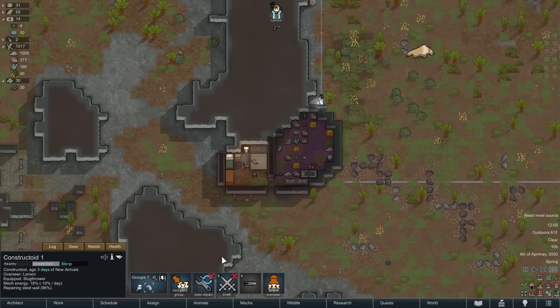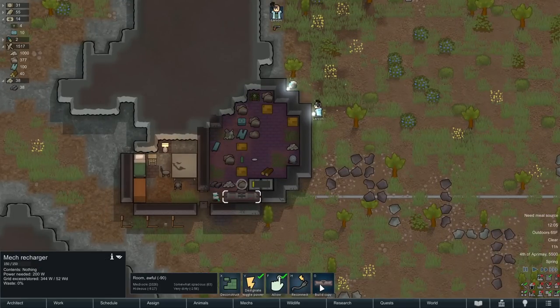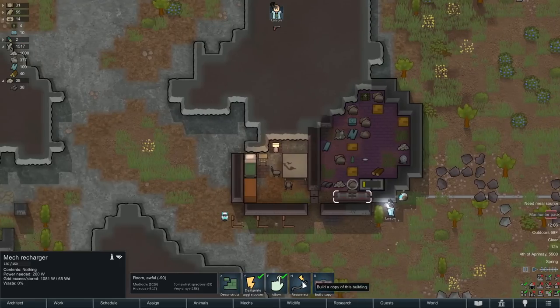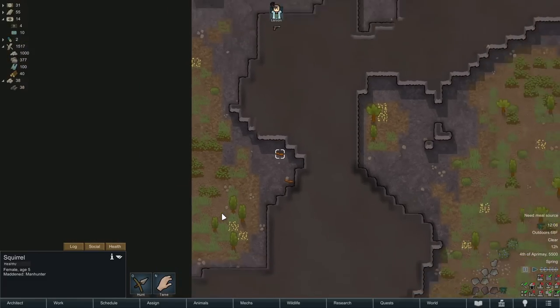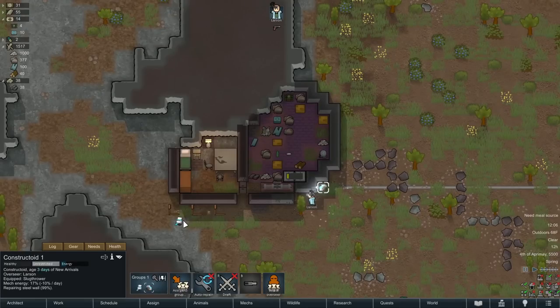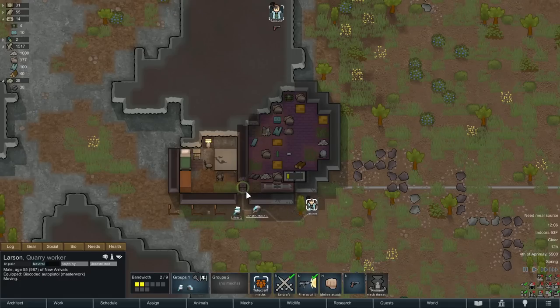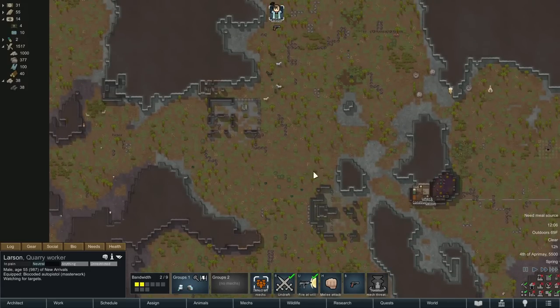Alright, they're both hard at work. Their energy bars are really low though — I'm nervous about them running out of power. I'm anxious to see them get recharged. Let's bring these guys inside. Larson, come on in. Okay, there are some squirrels over here — they might hit our traps. I want to see if the constructoid can shoot at them too.